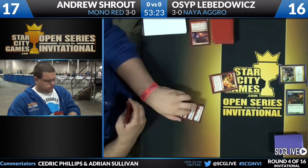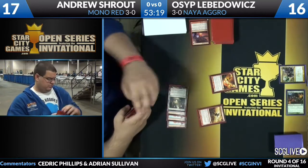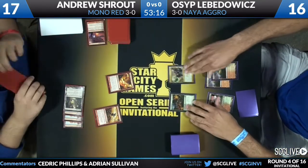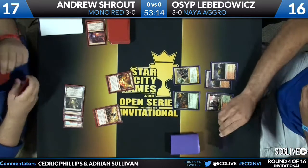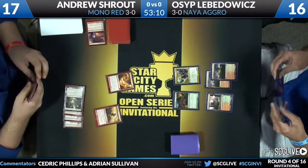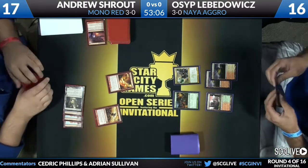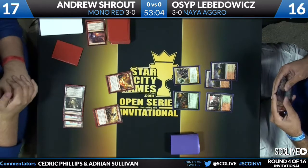If you're just joining us, I'm Adrian Sullivan here in the booth with Cedric Phillips. On the left, Andrew Shroud drops that Burning Earth and sits back with Chandra's Phoenix. Now Chandra's Phoenix is on defense. Andrew Shroud has one land that will hurt him — Mutavault — if he taps it for mana, whereas Osip currently has three lands that would hurt him if tapped for mana.